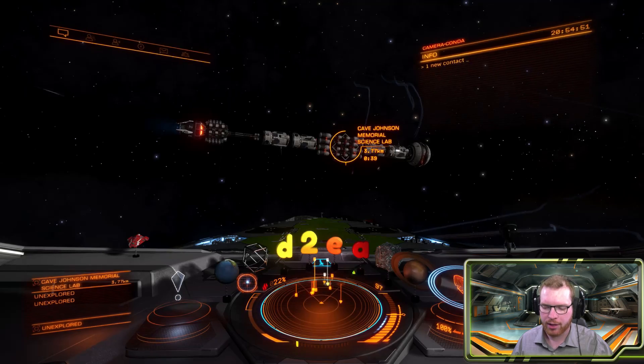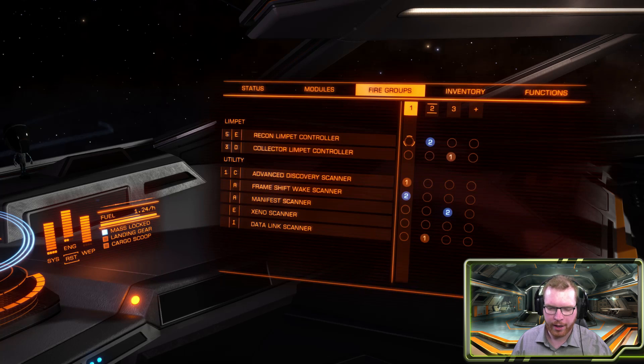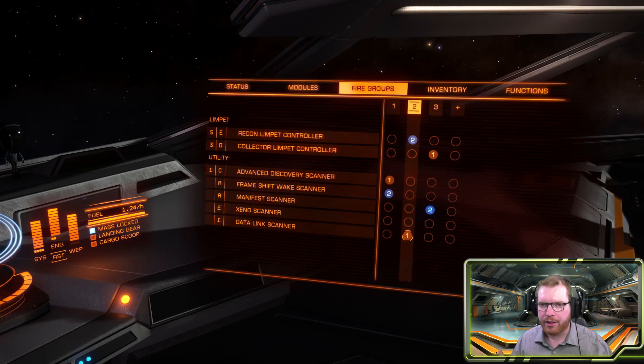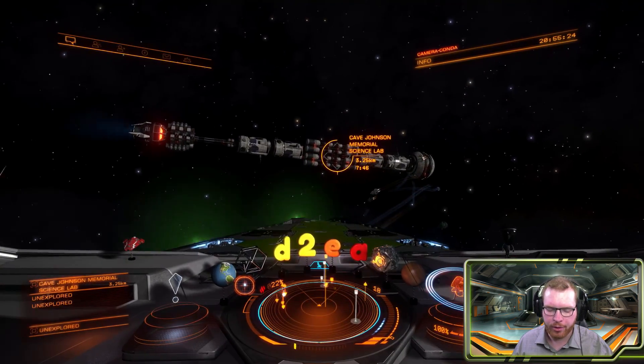We will need some equipment. Here I have my fire groups — we will need our data link scanner, which as you can see is on every single ship in the game. You don't have to fit it; it's just there by default. Then you will need a recon limpet controller — the higher the grade, the better and faster it will be able to hack, so the less time you have to sit around and wait. Get the best you can fit on your ship. It's a limpet controller, so bring some limpets.